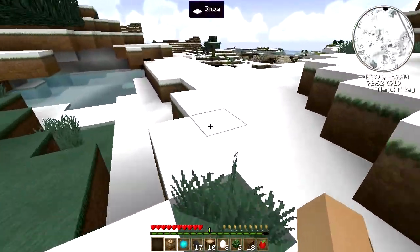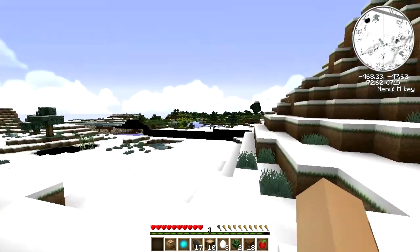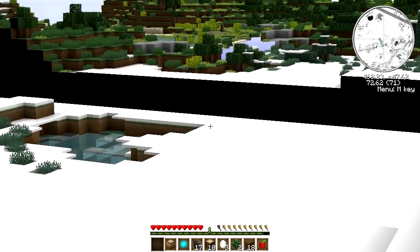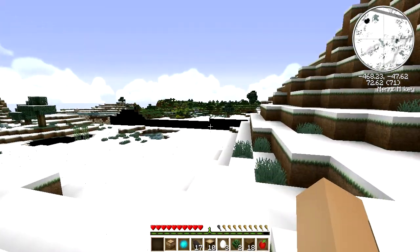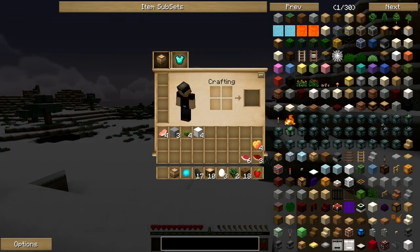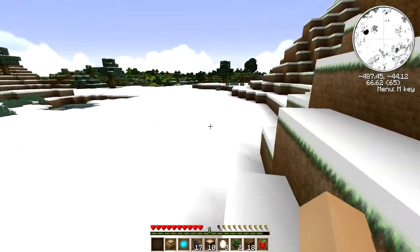We got stone over here. That looks friendlier. Look at the stone and look at the cut — dang it. I'm gonna have to re-log to get rid of the cut so we can get over there. Hold on. That's much better. Let's get a move on over here, make us some tools.